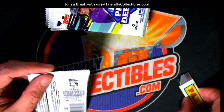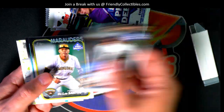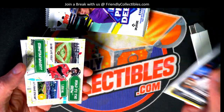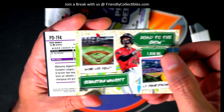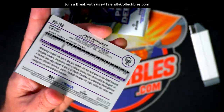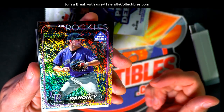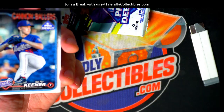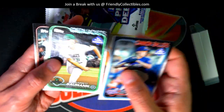Here we go in Pro Debut — four autographs. Let's pull some of those autographs out. What we have here: Walcott, Road to the Show, and oh — Mahoney! Nice parallel. Mahoney, number 275. Drew picking up a nice parallel there.